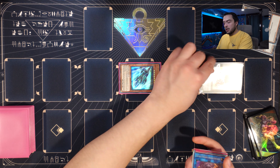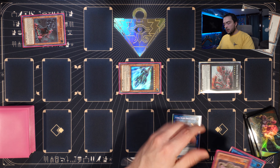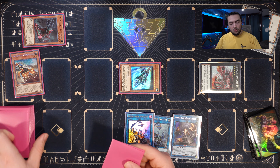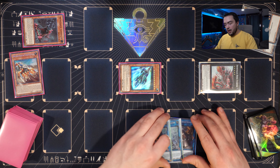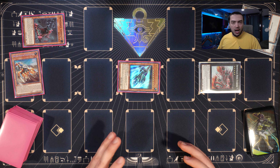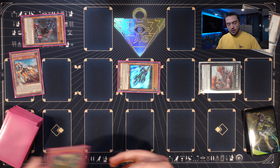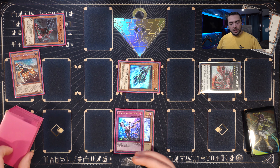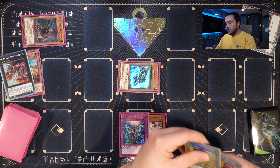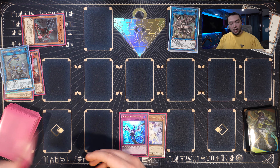We start by normal summoning Harvester, adding Brutal Dozer. Importantly, we link into an early Goliath to load up the graveyard with enough targets to resolve Tunneler early. We then activate Brutal Dozer by tributing off the Goliath, and Dozer summons Tunneler instead of Trencher. We overlay into River Stormer, detach the Tunneler, and add a copy of Bullet Train. We special summon Bullet Train onto the field as early as possible, then link River Stormer into Double-Headed Anger Knuckle.